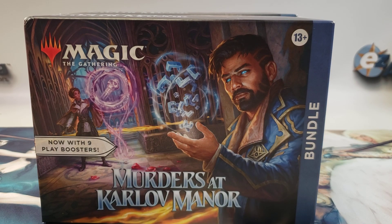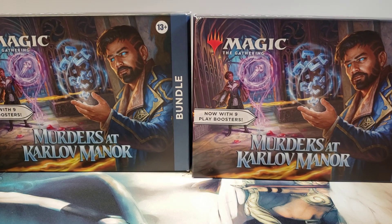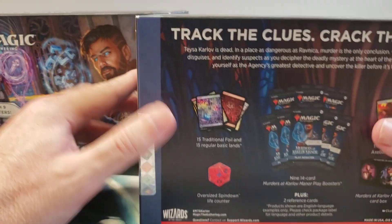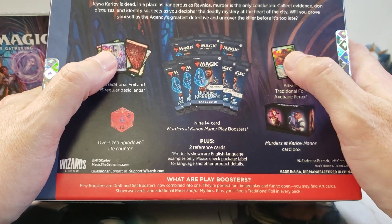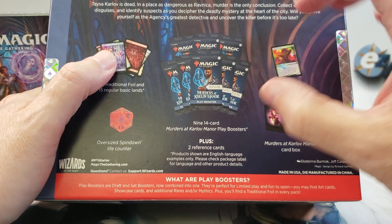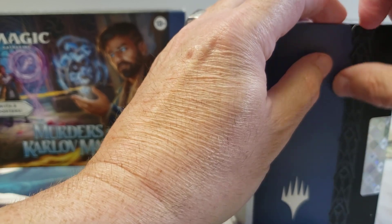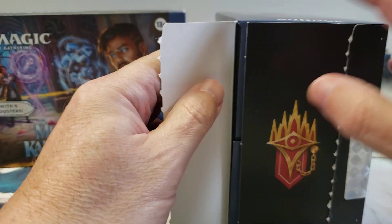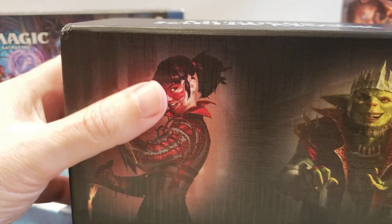What's going on everybody? How's everyone doing? Today in this video I'm going to be opening up two Murders at Karlov Manor bundle boxes. They come with nine play boosters, a special die, foil lands, alt art, Axe Bane Ferox card, and a card box. But for today I'm just going to be opening up the packs and go ahead and get the packs out of both boxes.